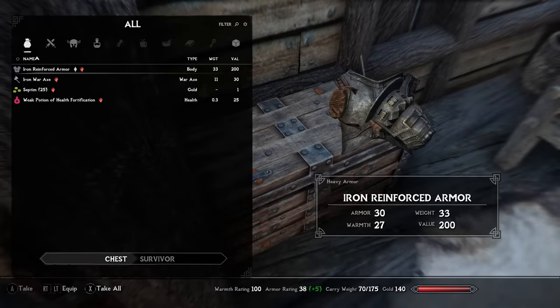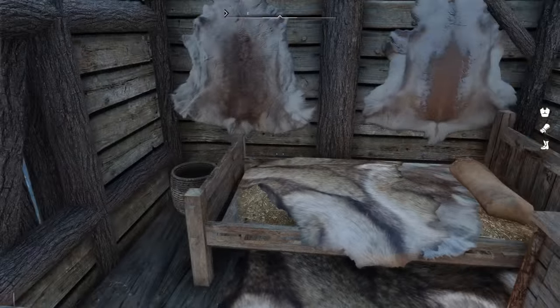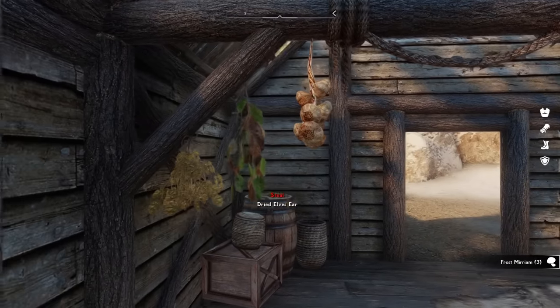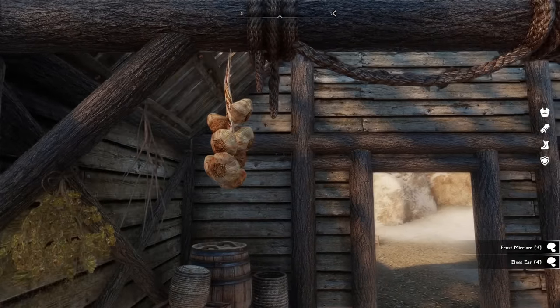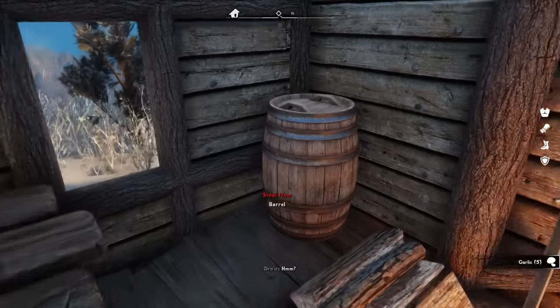We find reinforced iron armor and an iron shield, which is heavy but would give us some decent protection. We also gather foodstuffs because we're playing on survival mode. We'll need to eat, sleep, and stay warm, or else our stats will suffer. So we leave no provisions behind.